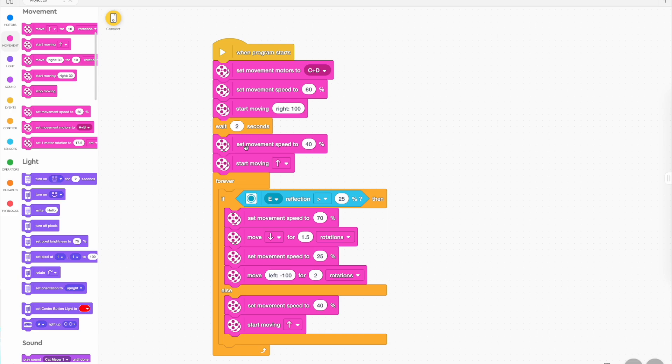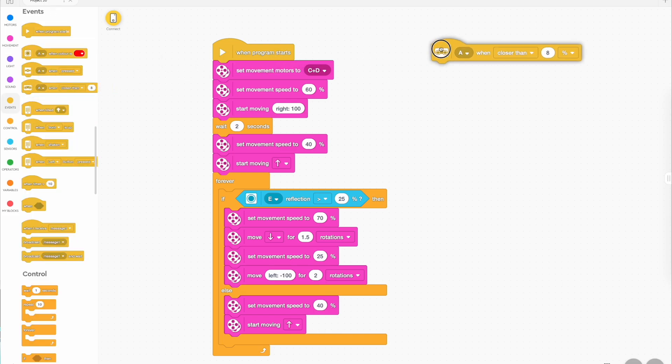After two seconds it goes forward a little bit slower than it was spinning. If it sees the white line — the border — it's going to go at a faster speed, go backwards for one and a half rotations, then slow down and spin for two rotations. If it doesn't see the white line it's just going to go forwards at a speed of 40, spinning and heading towards the white line then going backwards and turning if it sees the border, otherwise going forwards.